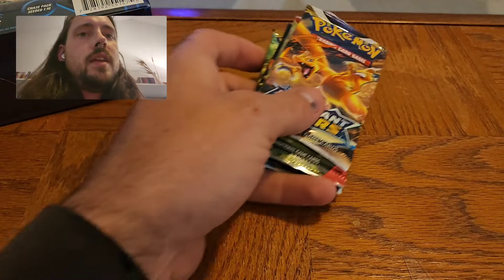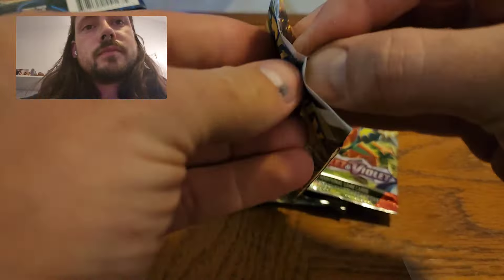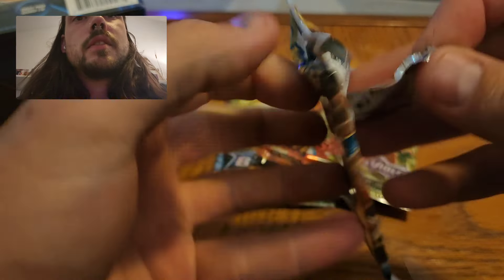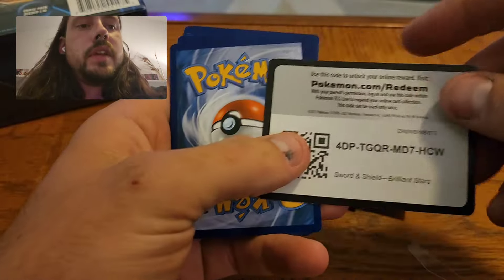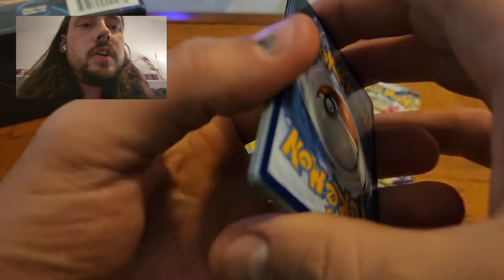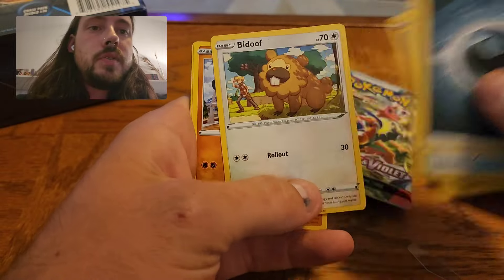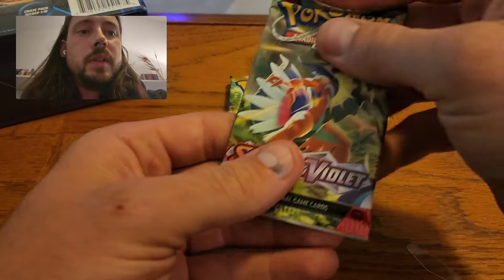That's not too bad. I could live without the SV Base, but definitely have some potential with these packs here. Lots of cards I would like to pull from Brilliant Stars — well, maybe not lots, but Charizard Alternate Art I've still never pulled, and I need the Rainbow Zard as well. Wouldn't mind having the Full Art one. Just a couple of cards that have avoided me this whole time.